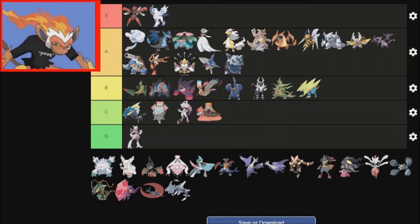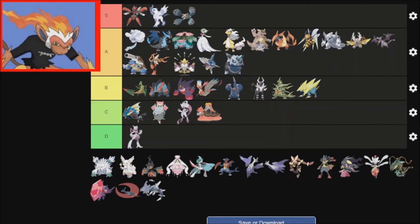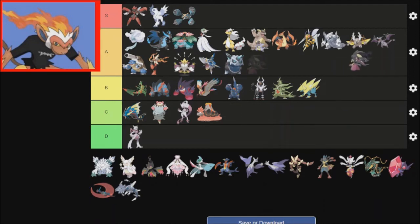Oh my gosh — Mega Metagross is definitely in S tier as well. That is just amazing. I love Metagross already, and this definitely helps with it. And again, it gets Tough Claws. Huge Power Mega Mawile — it'll be A tier. It's not really anything wild for me, but it's neat.